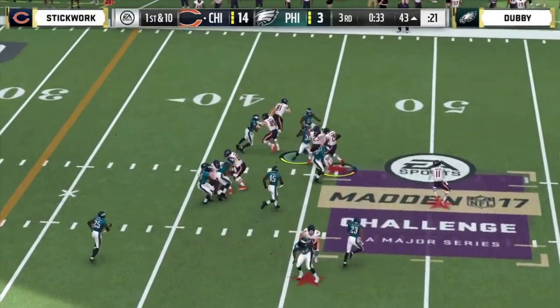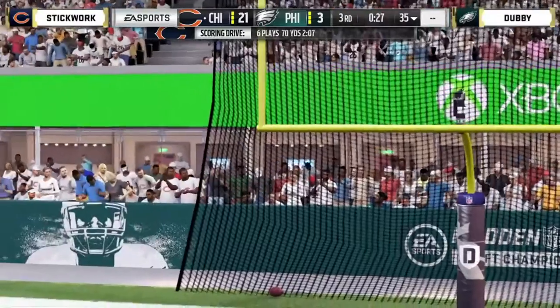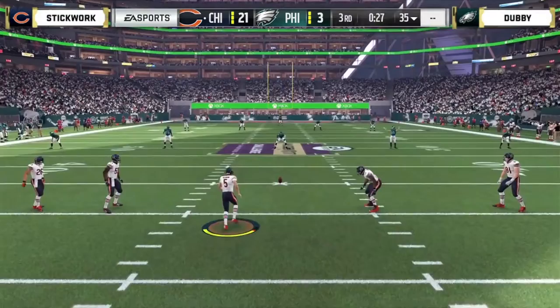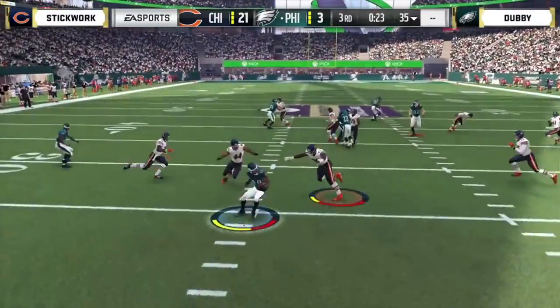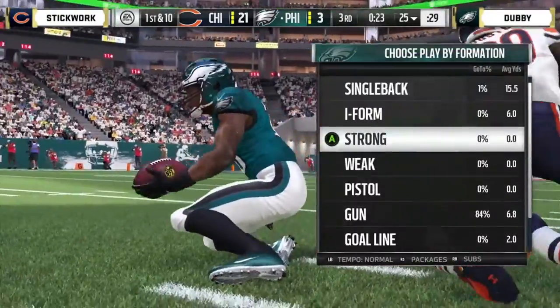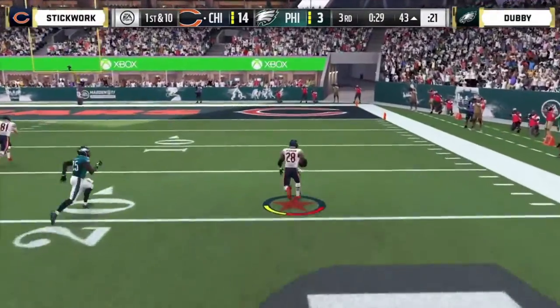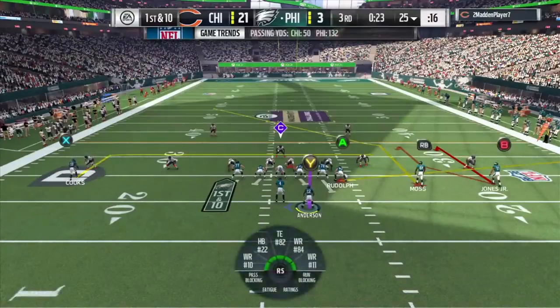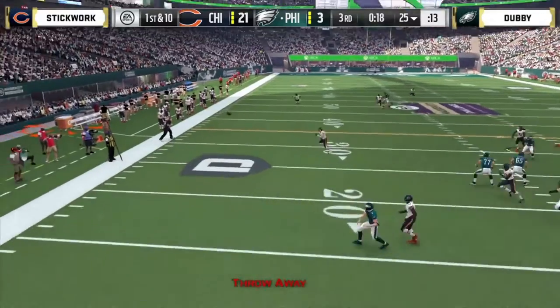You said at the top of the show this game could get ugly, but I don't know if we were anticipating it getting ugly in this direction. Stickwork up 21-3. We talked about the 17 games these competitors played previously — Dubby was 13-4 going against Stickwork, but in the past five games Stickwork has won two of them. AP doing a nice job shaking and baking and taking it to the house — a couple broken tackles, a couple of stiff arms, he gets out of the pocket and takes off. AP having a big day, well over 100 yards. Down by 18 — that's three scores. You're really starting to see the emergence of the run game dominating here in this tournament.